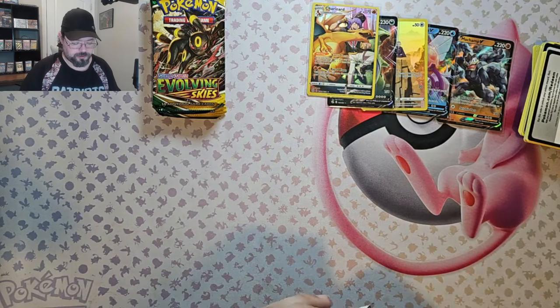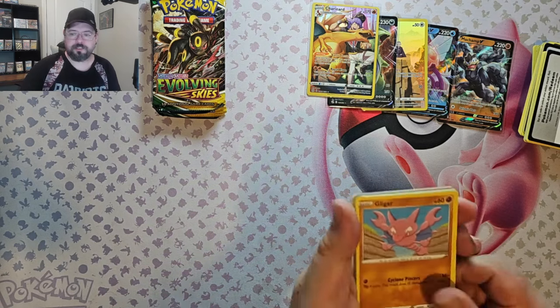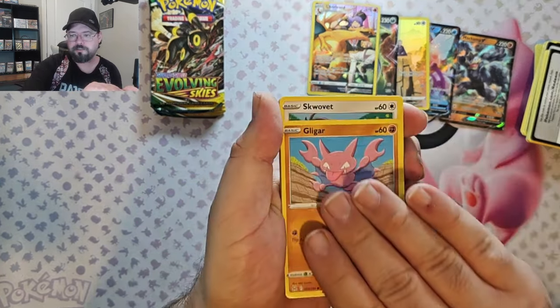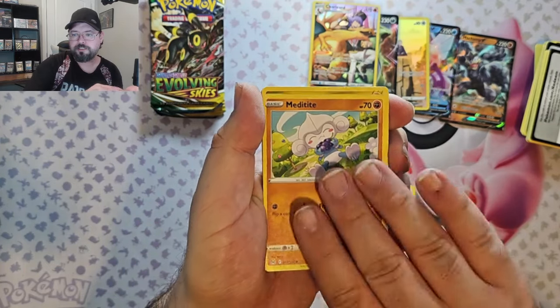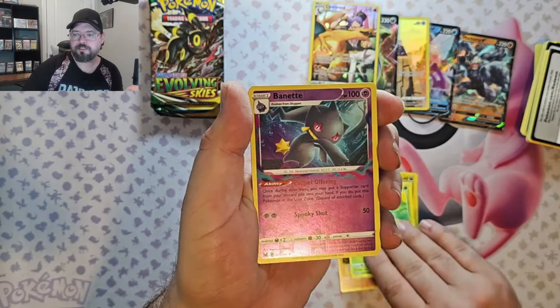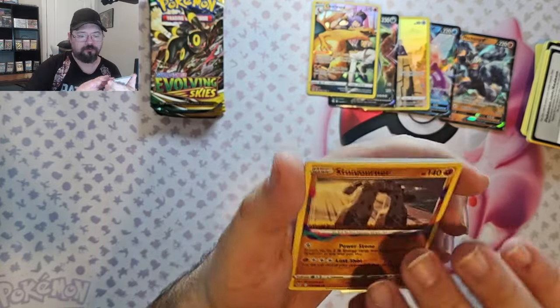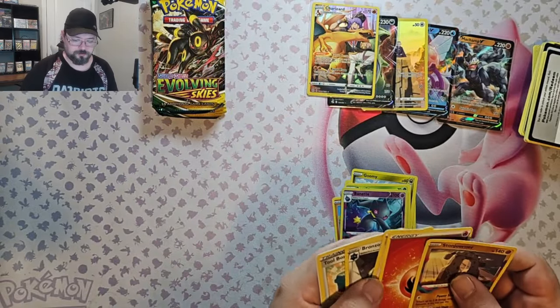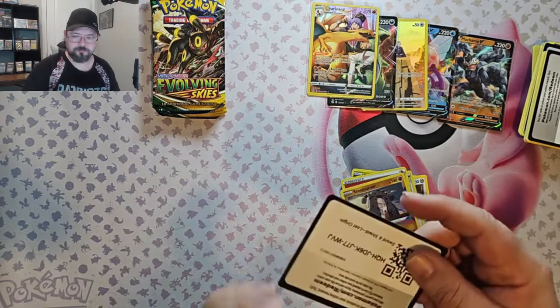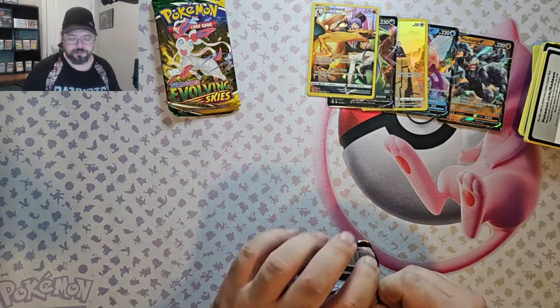Second Lost Origins pack. We've got Gligar, Skwovet, Metagross, Goomy, Roselia, Benet Reverse, and Stonejourner non-foil. OK, let's move on to Evolving Skies.